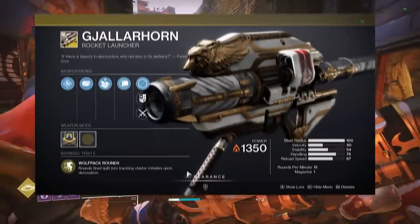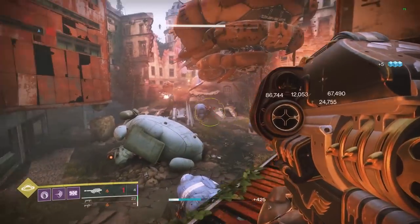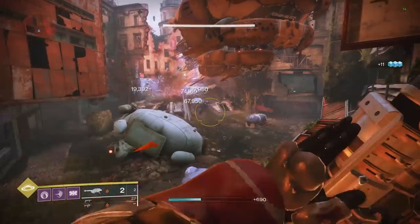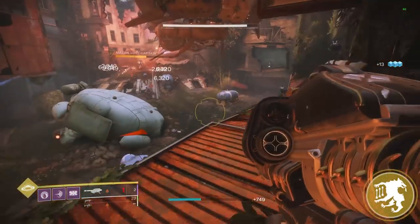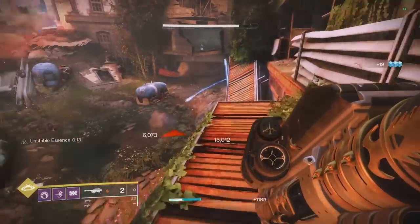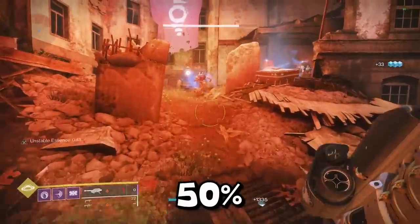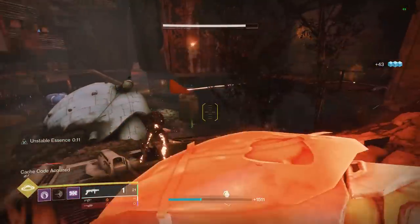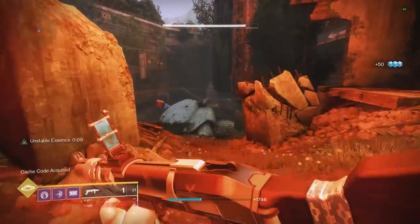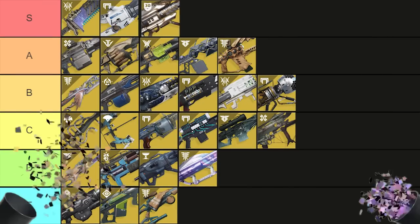And finally we have Gjallarhorn, which needs no introduction — it's easily the best weapon on the list. On its own it melts bosses, but the wolf pack round buff to other rocket launchers is what makes it so strong. Legendary rockets that hit a lot harder at base get something like a 50 to 60% damage increase from the wolf pack rounds. It's like using Divinity for rockets, but the Divinity actually does good damage too. Simple choice to put Gjallarhorn as our final S tier weapon.